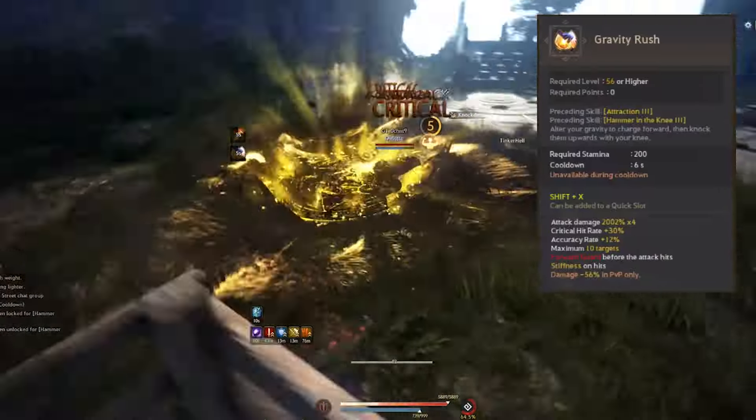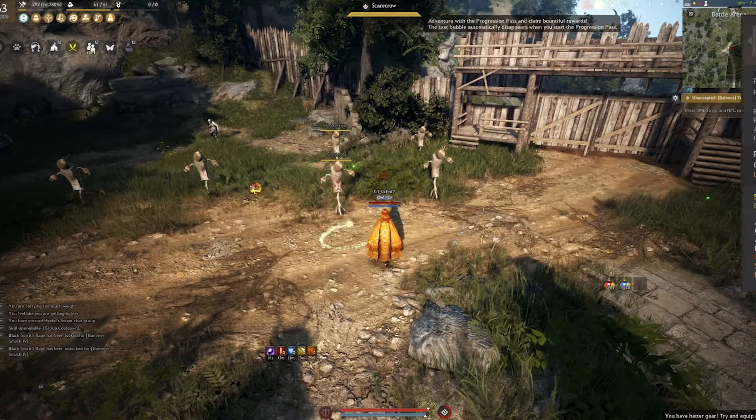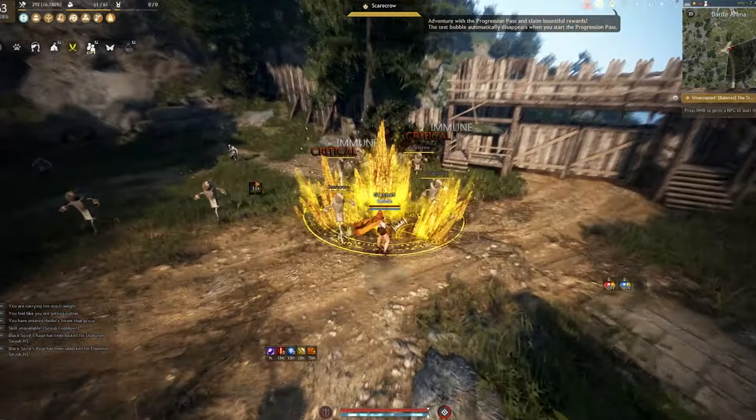Gravity Rush is a much better option. The damage is okay. It is a forward guard with an unprotected stiff, but I often find myself needing another burst movement skill with her.